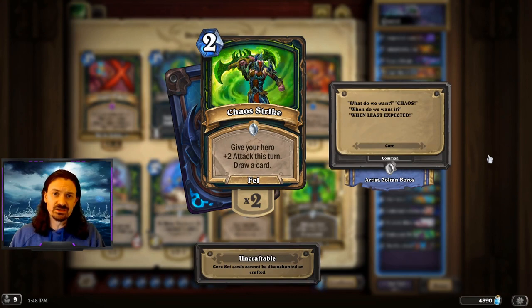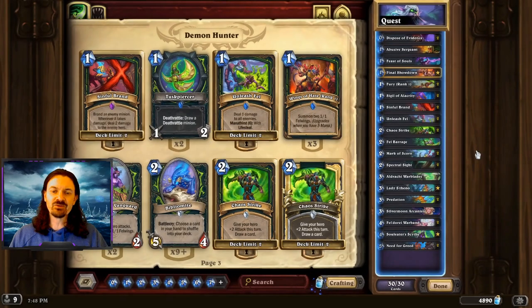One other quick note about the Mulligan: Chaos Strike is card draw on turn two, but by looking at the stats, it's actually not a clear keep — it's very borderline. It's possible we just don't have enough data yet since not enough games have been played with it kept. I would probably lean towards keeping it because it is that early game card draw we want, but the stats are saying it's very borderline as far as whether you'd want to keep it.